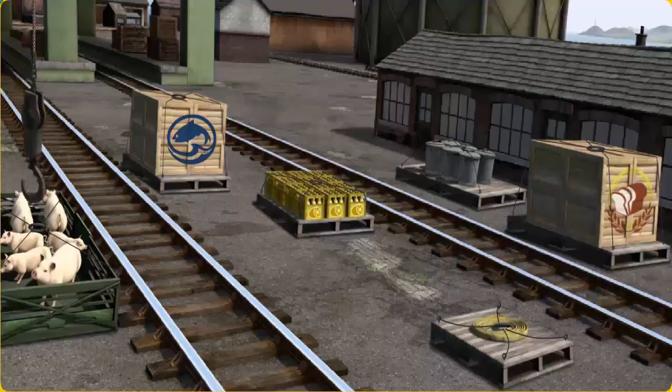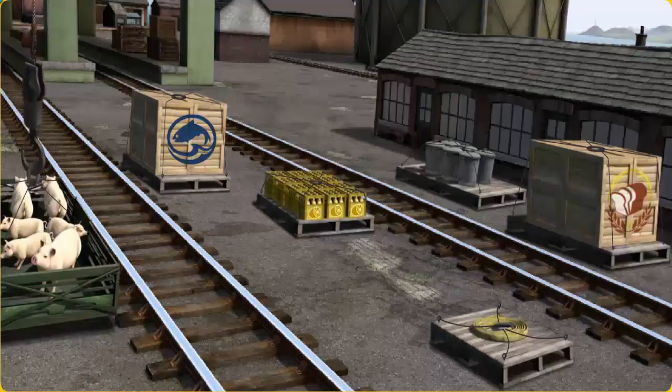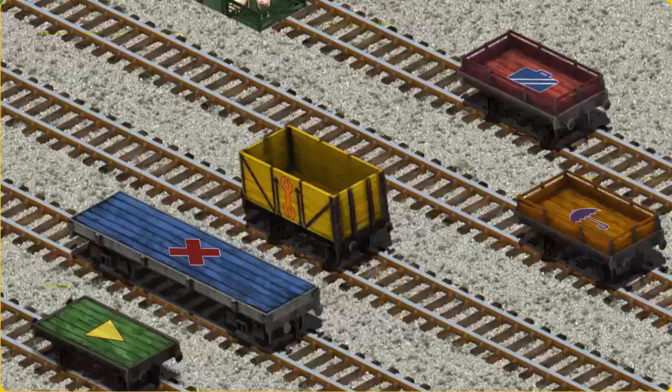There you go. Let's lift and load. Now the cargo must be loaded. Help Cranky find the green flatbed with a yellow triangle.